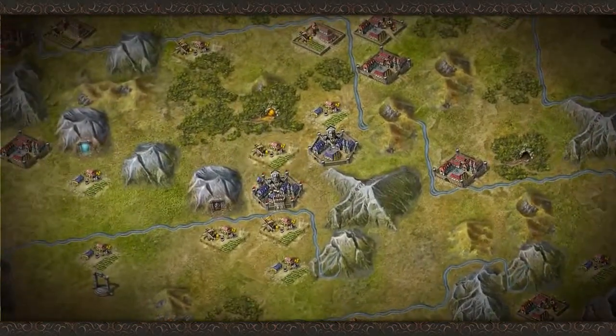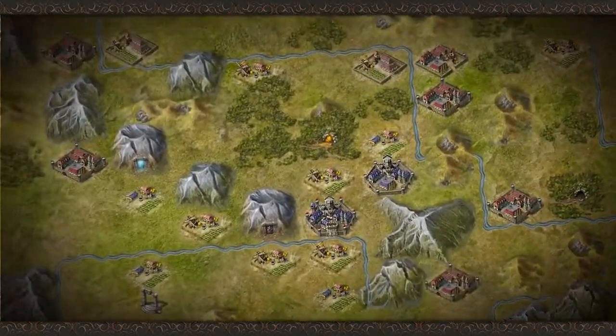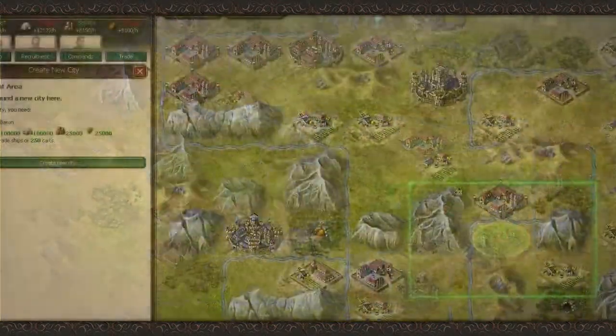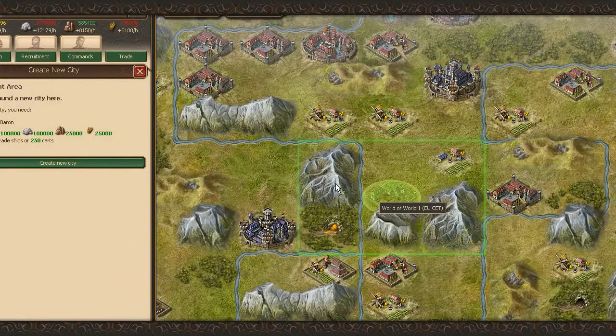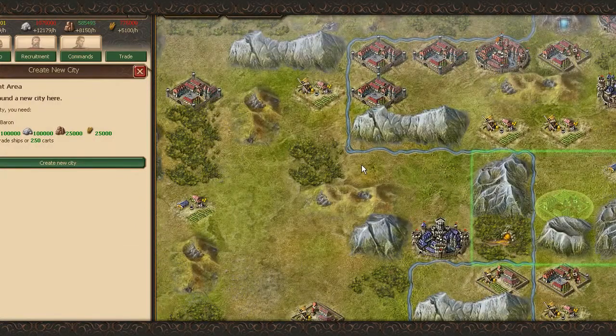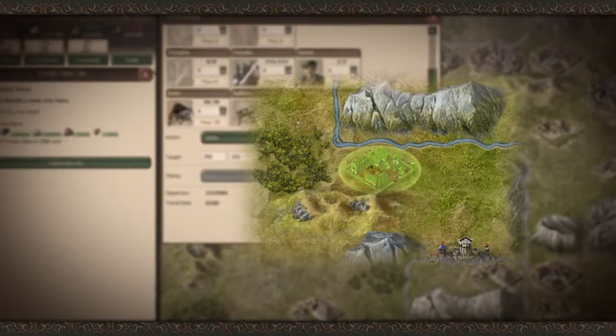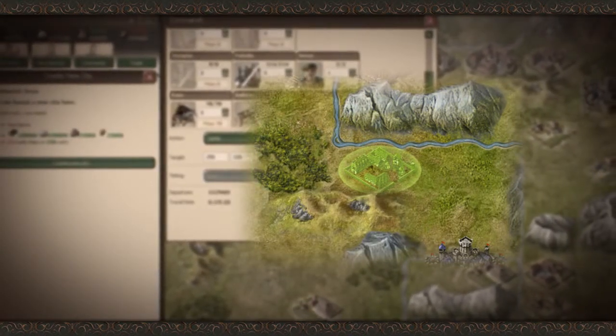War is not the only way of expanding. You can peacefully grow your empire by founding new cities on any empty part of the map. But be careful where you found your new city — bordering mountains will increase the amount of iron in the city, and surrounding forests will mean it has more wood.